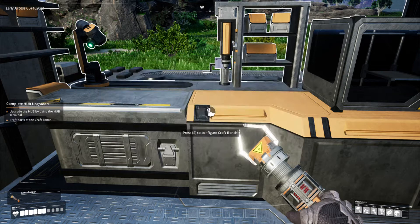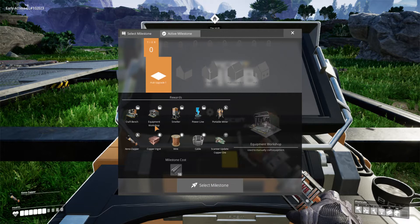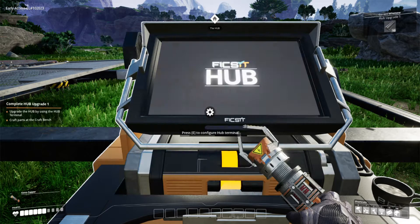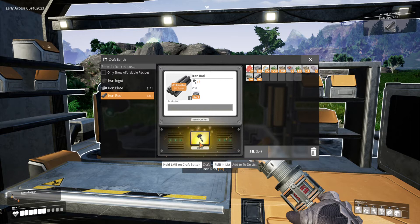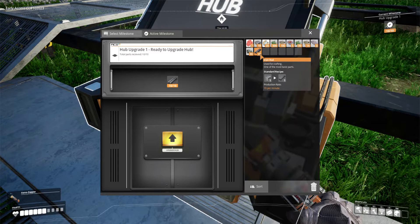I'm going to build iron rods — we just need 10 of them at the moment. There are two ways to do it: double click with the mouse, or drag and drop. I just tend to double click — it's a bit easier, less tedious. This does get a bit tedious early on; until later when you can automate more stuff, it wears a bit. Once you've automated, it's so much easier.